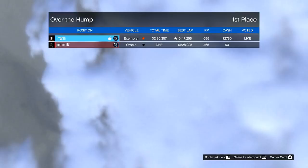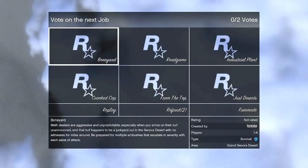That was good — very, very good. We got 695 rep points and $2,700 cash. We need to — I want to take this thing to Los Santos Customs, baby. I want to get bulletproof wheels.